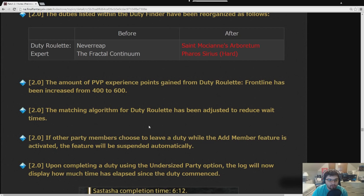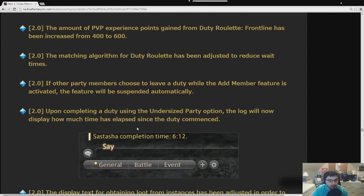If other party members choose to leave a duty while the add member feature is activated, the feature will be suspended. Now there are timers for undersized party dungeon runs. They didn't get to add the actual ranking system, but in the future they are going to add a ranking system where the fastest runs are tracked and you get credit for being the fastest runner.